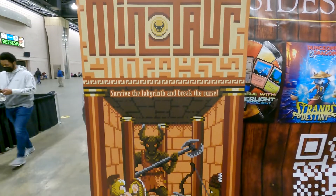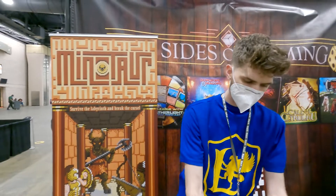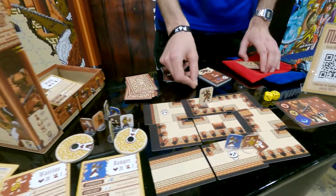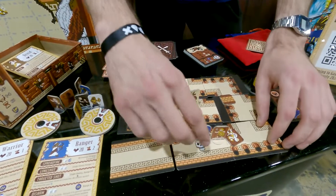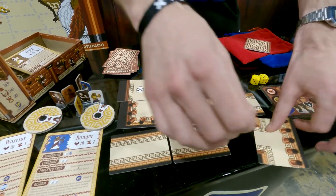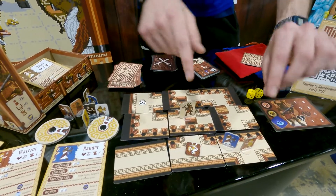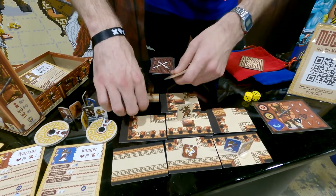It's all retro NES graphics style, and the way we do that in the game is it's only got a grid of 9. When you move off the bottom of the grid, you actually scroll the whole grid up along the top — just like the side scrollers of your yesteryear, you lay out three new pieces. The object of the game is to collect little medallions in order to defeat the Minotaur and break the curse.